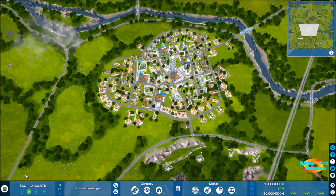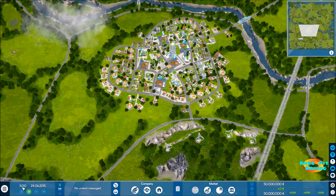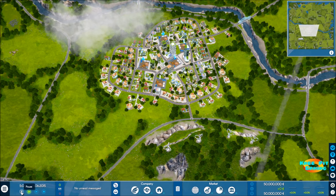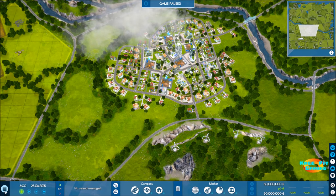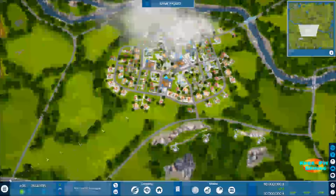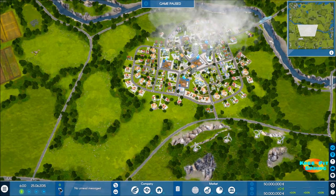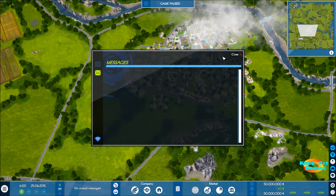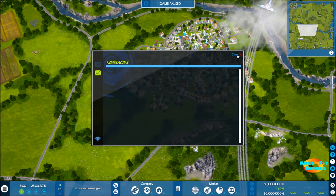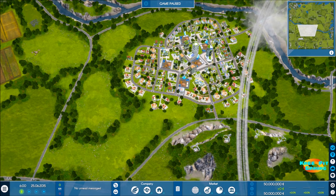Once in the game, you'll notice in the bottom left the time moving by at default speed. You have options to speed it up, slow it down, or pause. To the far left is the main menu button, then the time display, and next to that a messages area that shows notifications like completed buildings or finished research.